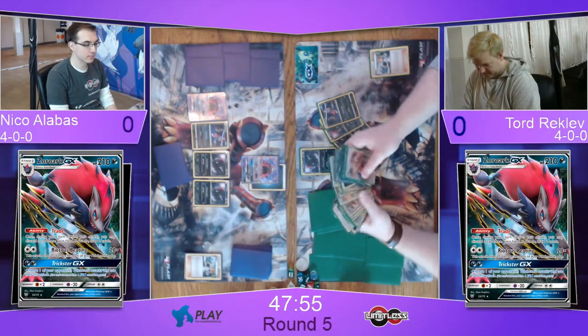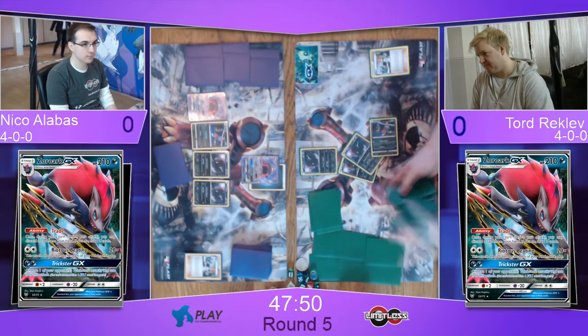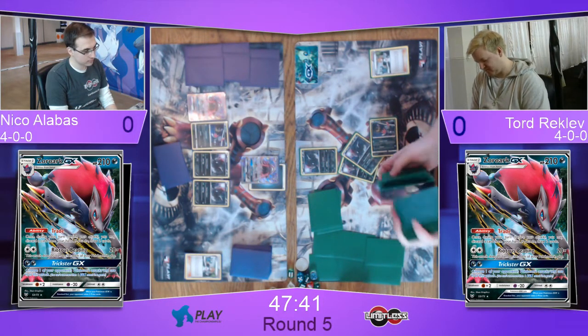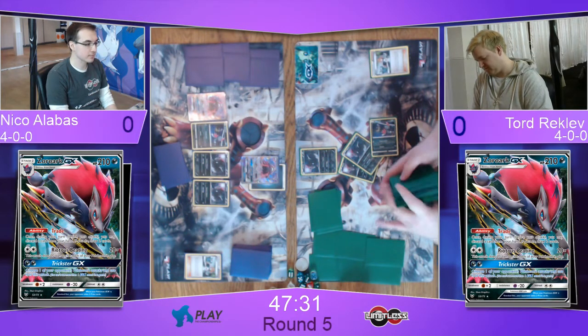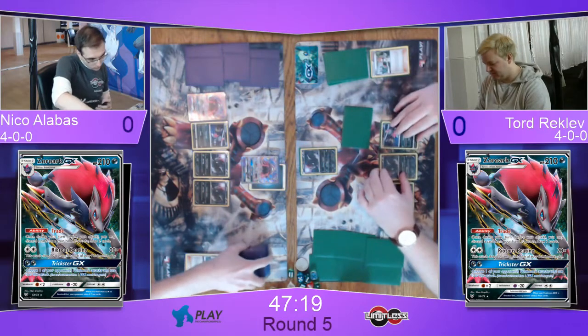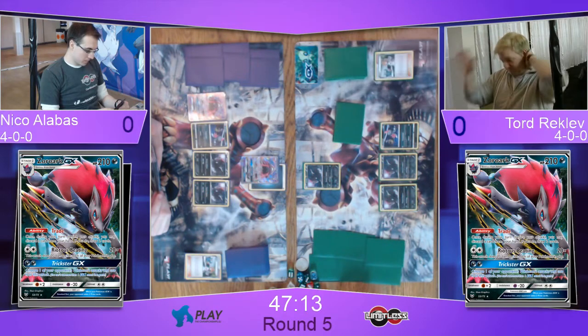He's having a quick look to make sure he knows everything he has access to. There are two extra Zoroas onto the bench and a Sneasel out as well. It looks very similar to Niko's setup — they got the exact same Pokemon from their turn one Bridget, so you really see that they playtested together. The one unfortunate thing for Niko is that he started Tapu Lele and had to bench the normal to do it, whereas Tord started with a Zoroa and had the Bridget, so he's able to have more Zoroas in play and also not have to bench Tapu Lele.